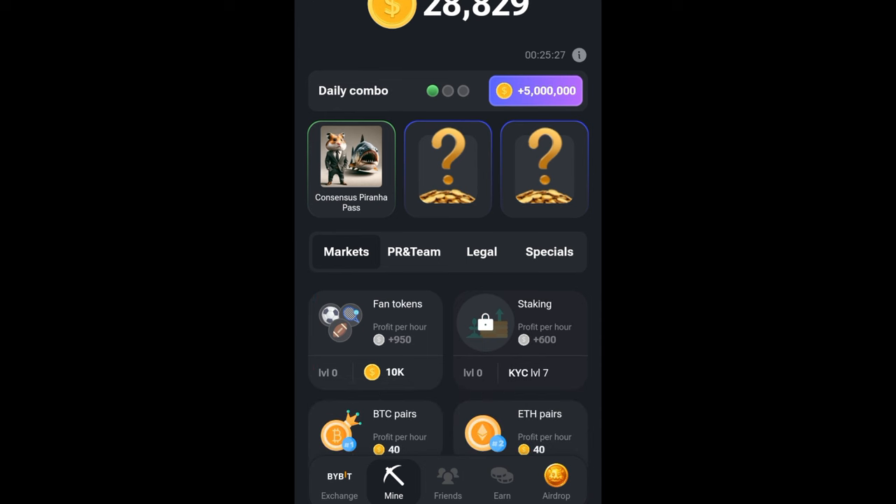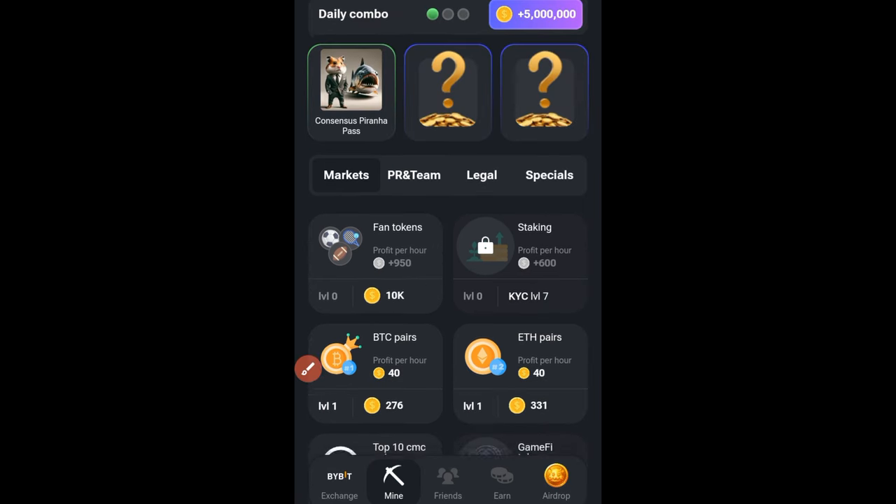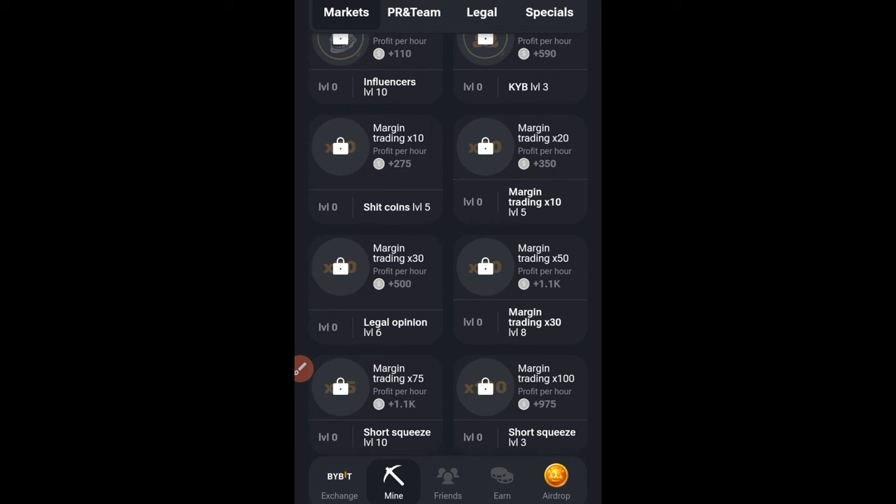I've unlocked the first card. For the second one, I go to the Market tab. I need to unlock Margin Trading 50x. To unlock that, we first need to unlock Margin Trading 30x.